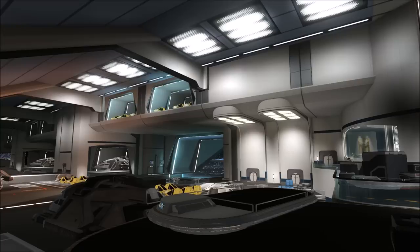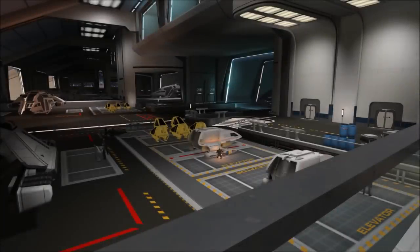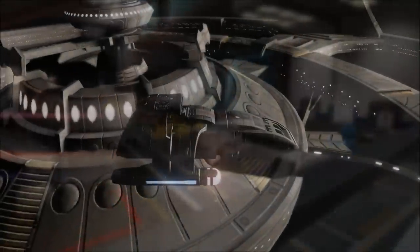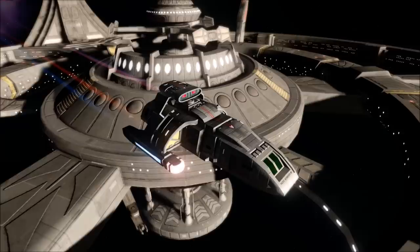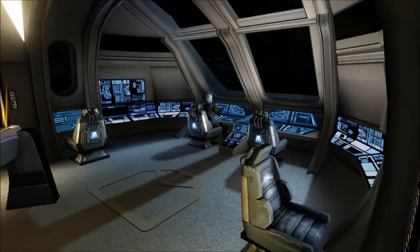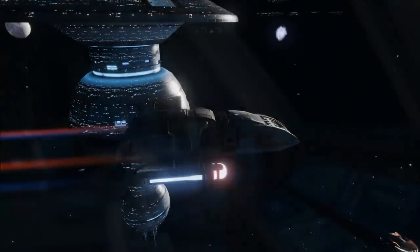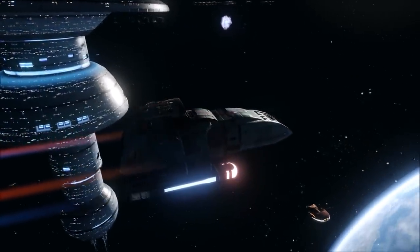So there we have it — a breakdown of the standard small craft you'd find aboard a Federation starship and the reasons for their variety in design. While the exact loadout would vary from ship to ship and even mission to mission, these are the most common things you'd find down there. Thanks for watching — I'm currently exploring topics around this sort of thing, so that's why I'm not going into specifics on the shuttle types themselves here. I've been Ric and until the next video, goodbye.